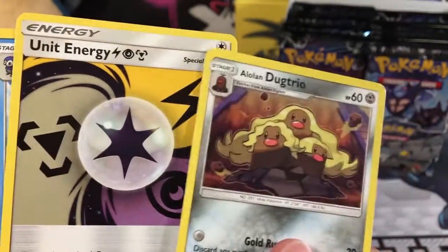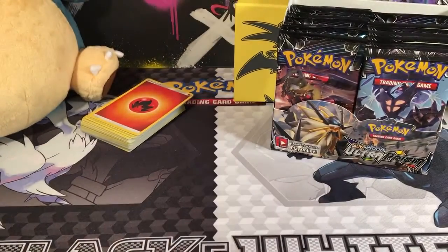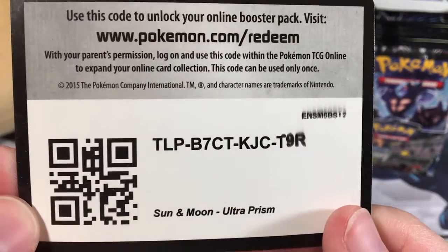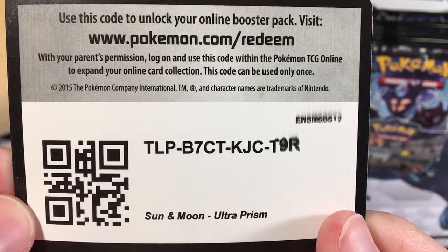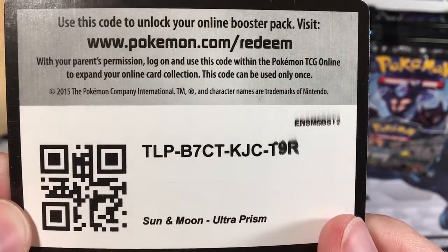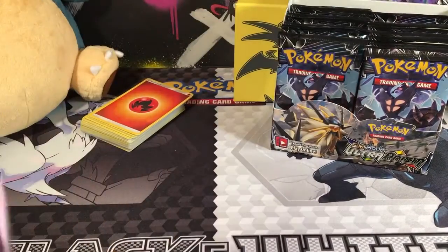We also got a low-linked trio, a unit energy with lightning, psychic, and metal, and a Cynthia. So let this giveaway start right now — this is a code card for the fire energy, sharing is caring and here we share. Let's keep going. What's on a Giratina pack?